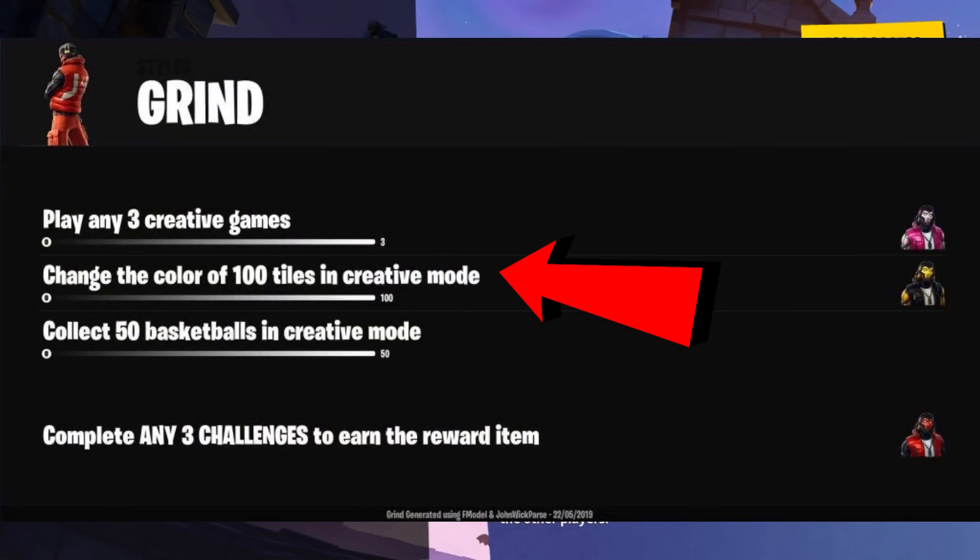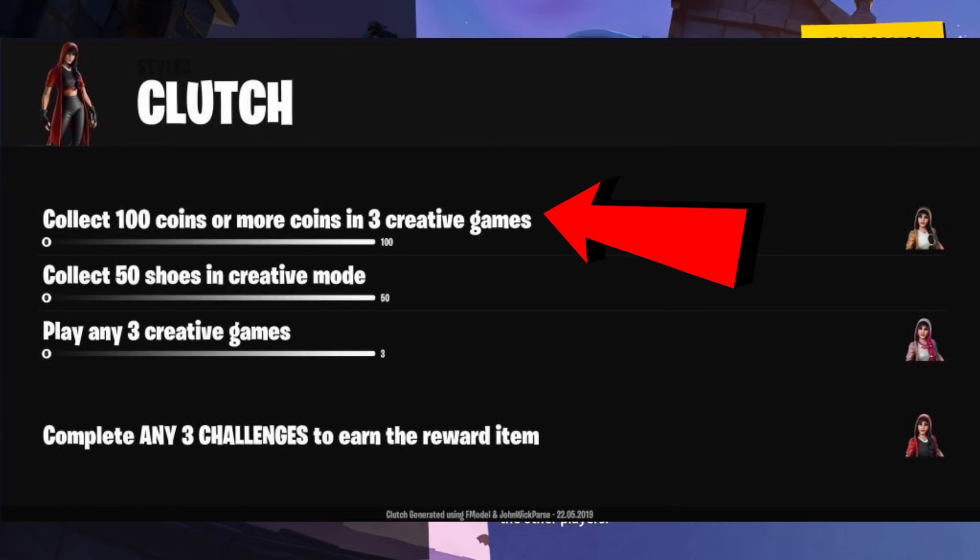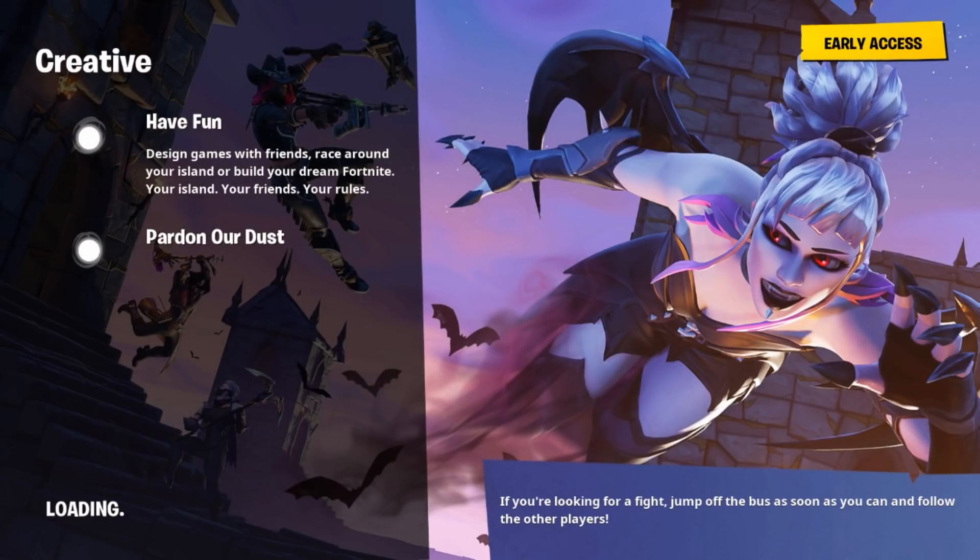I do believe for the coins and tiles you will have to play the actual game mode, but to get the shoes and basketballs, literally all you need to do is go into the creative map, run around a little bit, and you'll be done in no time.